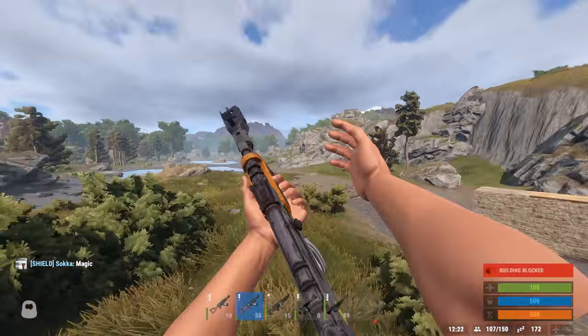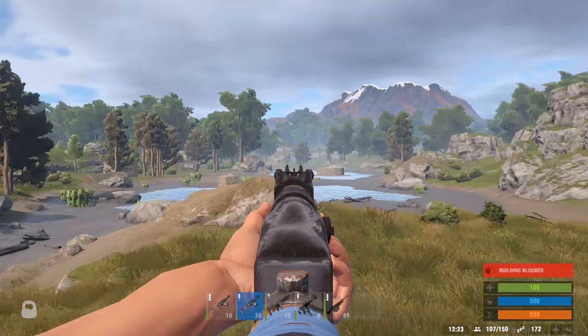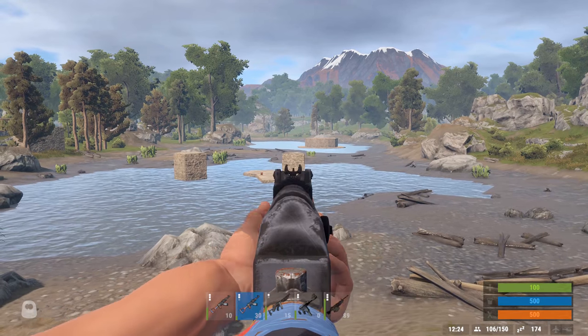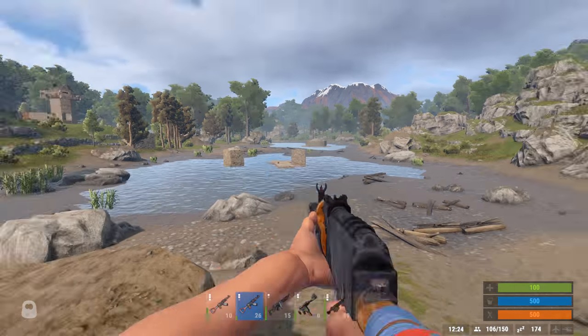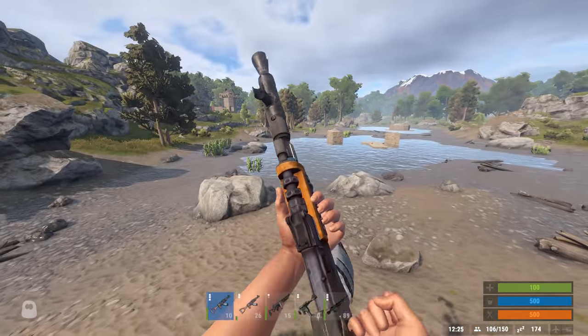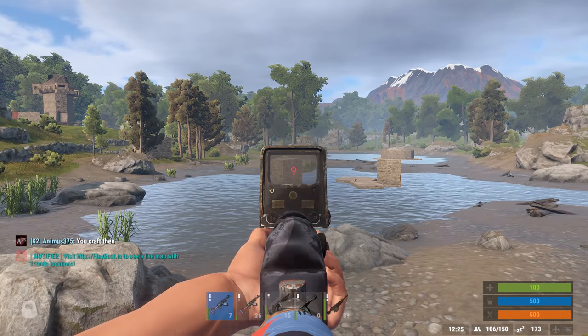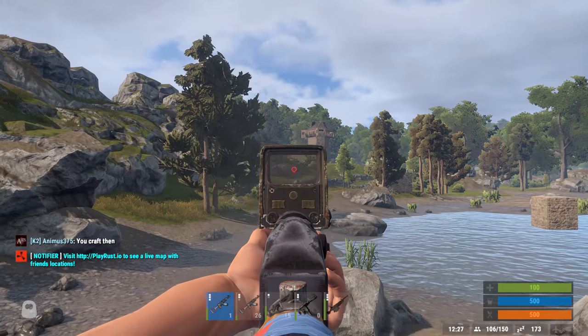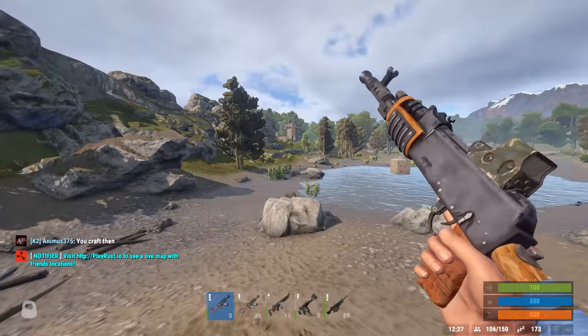For the AK, I'm not sure. I would say between the two, use the brake — granted, though, the inaccuracy is pretty terrible. So maybe the rate of fire booster is the better one to use overall, because if you tap fire with it, you can be pretty darn effective.